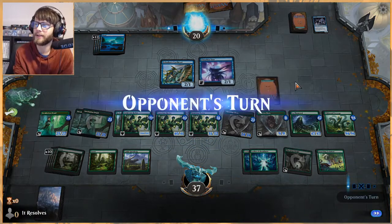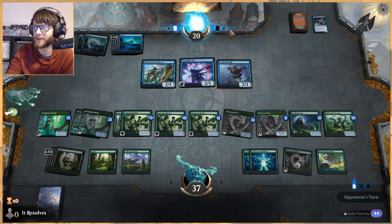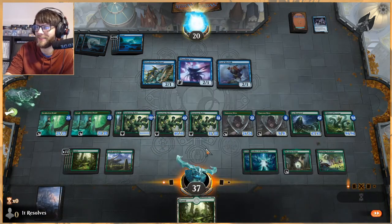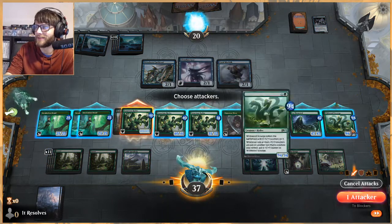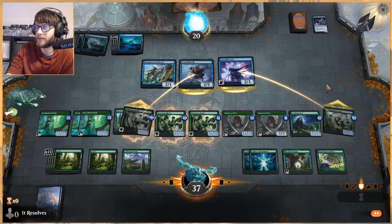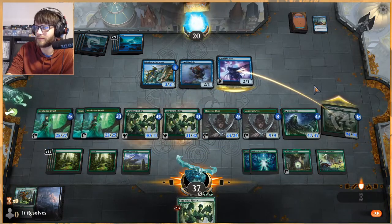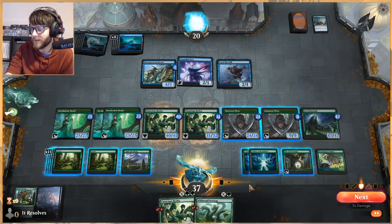Next turn we can officially attack, and we probably will with only two creatures just to see what they do. We want to see how far down we can get them. We're at ten thousand counters now. Let's attack and see what happens - it's gonna be really underwhelming if they just don't have Unsummons. Yeah, expected it. Do they have another one? Yeah, okay, there we go - knew it, called it 100 percent.